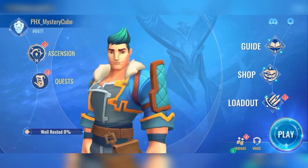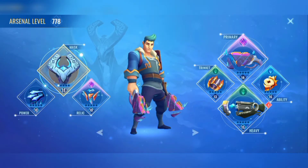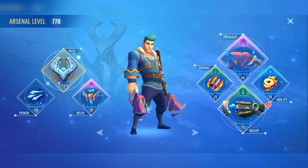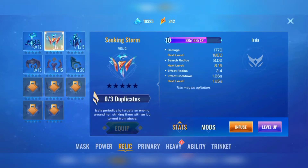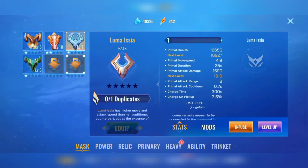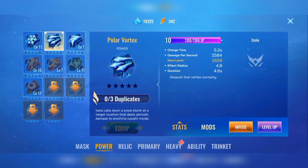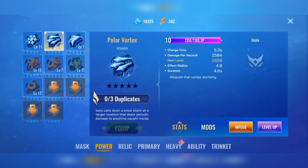Hi guys, it's MrKCube here and today I'll be playing an Assaya build. Today's build is going to be Assaya with Polar Vortex and Seeking Storm. As you can see here, I've already completed my full Assaya set except for the Assaya mask. The reason I chose Polar Vortex and Seeking Storm is because they work really well at dealing tons of damage.